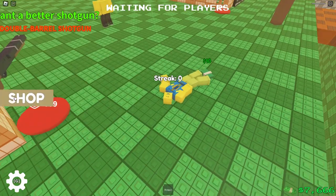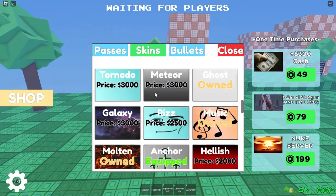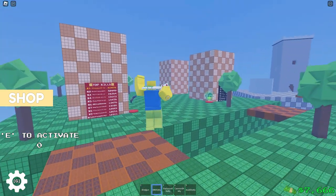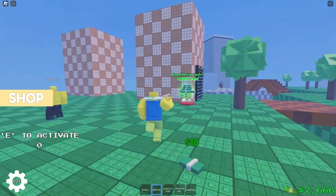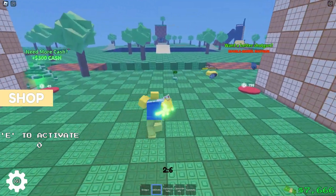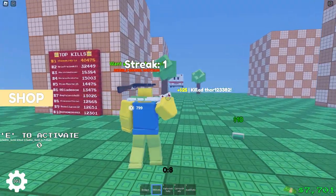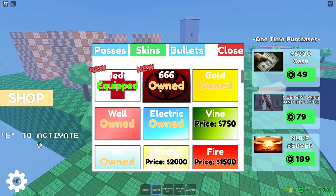At number seven we have medic. As I showed in my last video, you kill someone and you use the ability — you get HP. See, if we kill this guy — I get HP. There's also a little kill effect now which wasn't there before in the past.